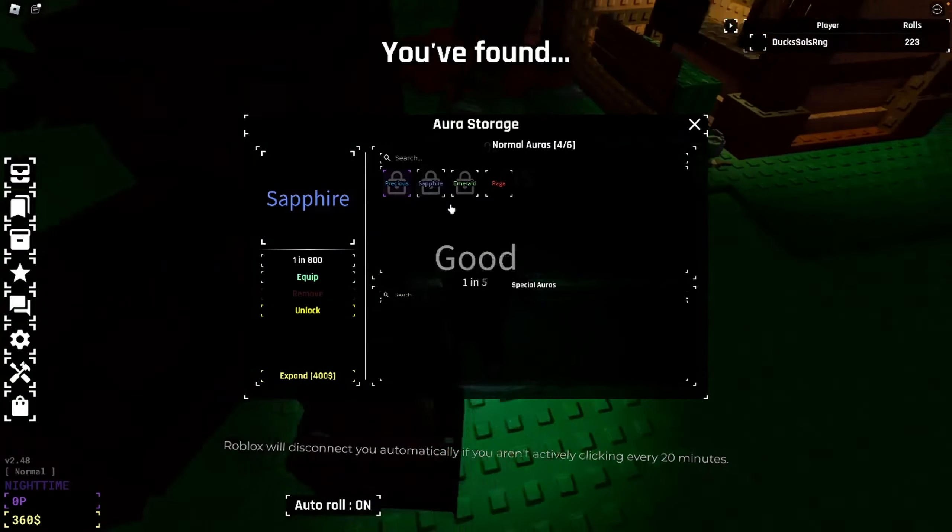Oh we got a hell biome — that is nice. We'll use some of these now, and we are 40 coins away from getting an expansion for our inventory. There we go — we can now expand our aura storage once. We can now hold seven auras, which is cool.